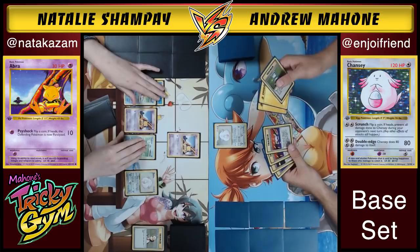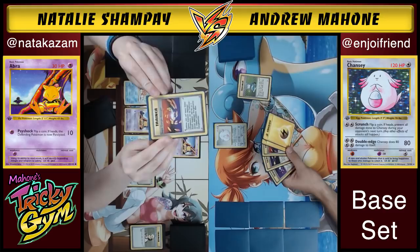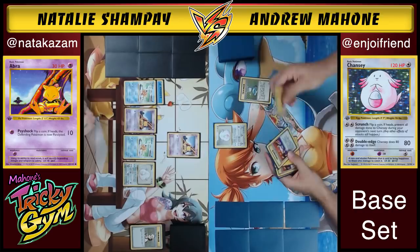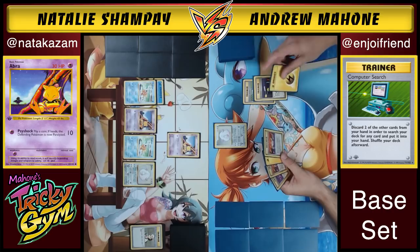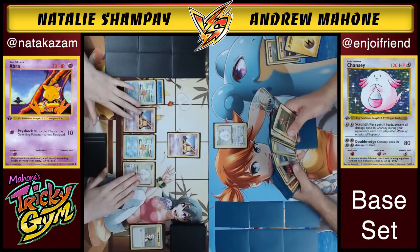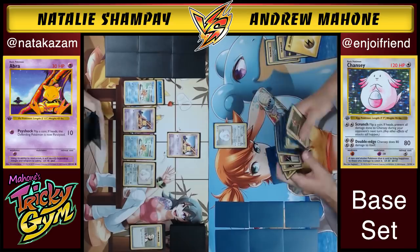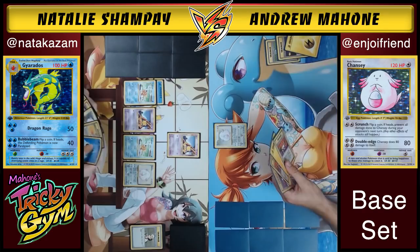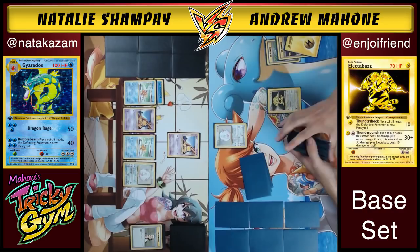On my side of the field I've got a super awkward hand — I don't want to discard any of these things. I know I need my energy removals. It looks like I have a Super Energy Absorber in here — it's German. We're going to Computer Search away, and I need to get rid of this Item Finder and a Lightning Energy even though I don't want to. This is the time where you wish you could just go get a Cynthia, but there's no such thing here. I can go in with Electabuzz, but I don't want to discard two Super Energy Removals — the deck only plays three.